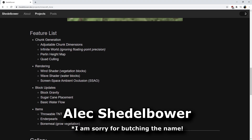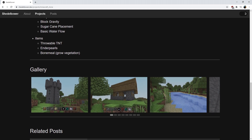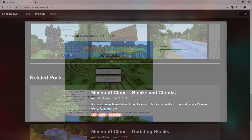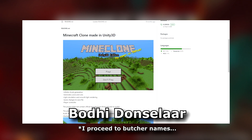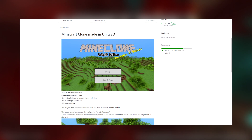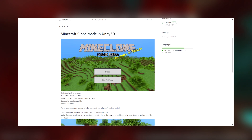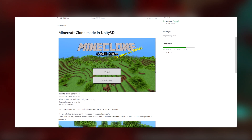Luckily for me, someone named Alec Schaldenbauer had done just that. He has a website that fully explains how he recreated Minecraft in Unity, including some helpful information for future programmers. I also found another project created by someone called Bon Day d'Anciller, which initially didn't perform as well as I wanted, yet it had a menu that replicated Minecraft very closely. With these two projects, I combined their best elements together to get what I desired.